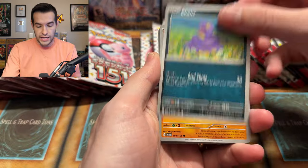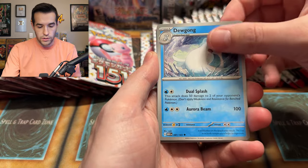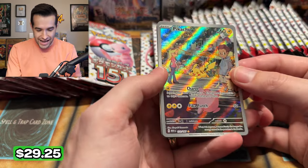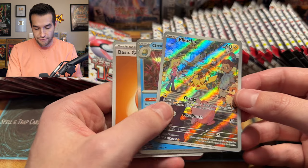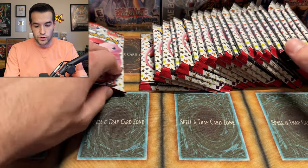Psyduck, Cubone, Slowbro, Machoke, Dewgong, Venomoth — that's a reverse. We have a Pikachu! Check that thing out — that's like a full art, maybe an alternate art. That might be crazy. Omastar and basic energy — that feels like a good pull. We're setting that Pikachu aside. It looks like one of those alternate arts.